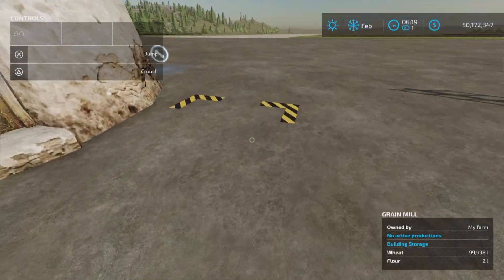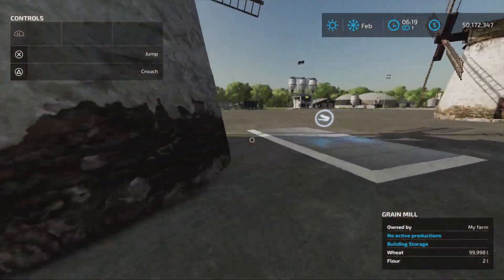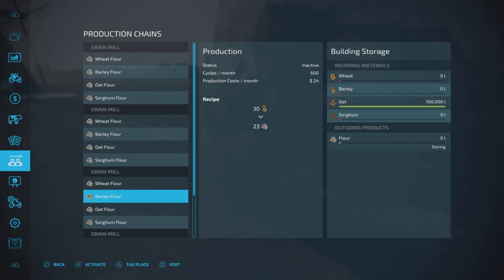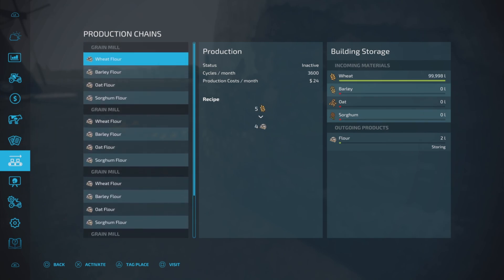The output is here — this is where you'll get the bags. Here is our production point and material input. Let's take a look: wheat flour, barley, oat, or sorghum. They all have different recipes and different cycles per month. The production cost is $24 per month. I have wheat in one, barley in another, oats in another, and sorghum in the last, and I'm going to turn them all on.